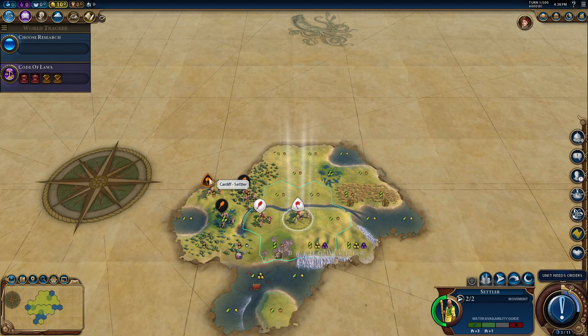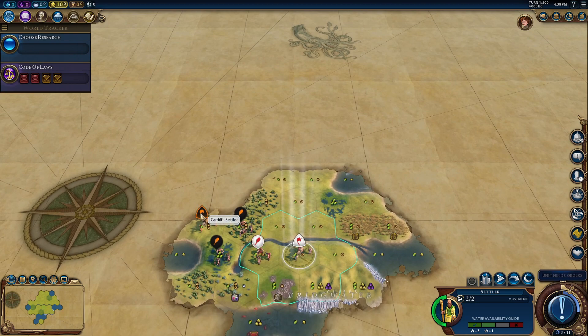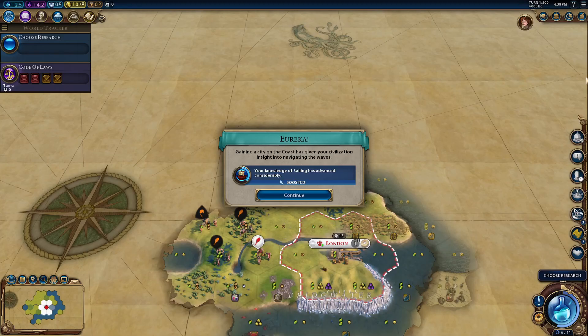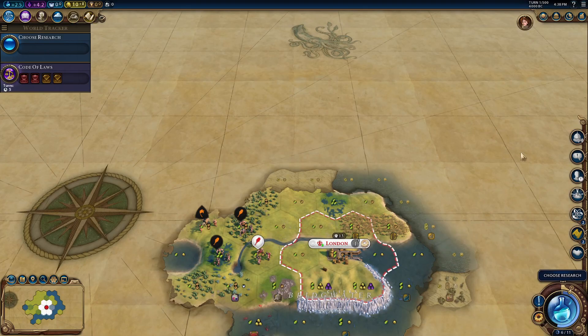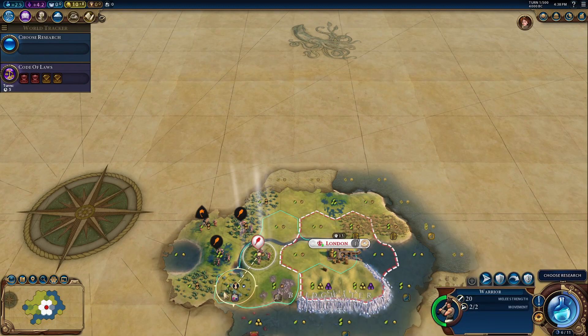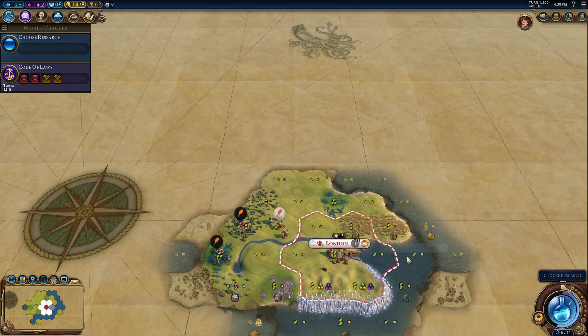I didn't pick the city-states, so I didn't realize I could remove Cardiff. Anyway, I'm going to settle here right next to the Cliffs of Dover. I think that's a no-brainer — you get a bunch of era points as well. We got an envoy in Cardiff. If the configuration was different, honestly, I would be very tempted to just take the free settler, but of course I cannot do that.